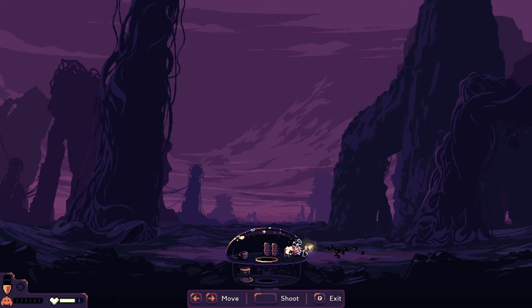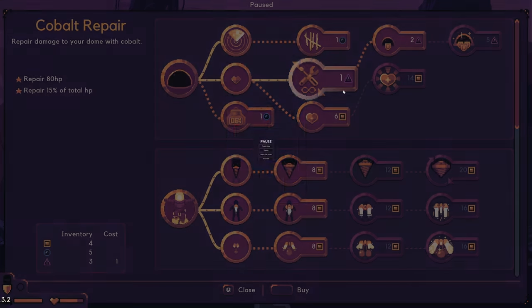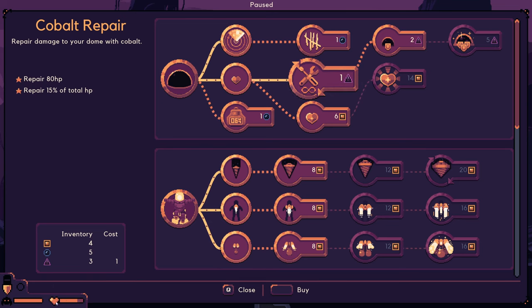They really come through on this one, man. Okay, let's repair. That was pretty damaging right there. We gotta repair that. So here's the health down in the bottom left corner — that seems to be the health of the dome.